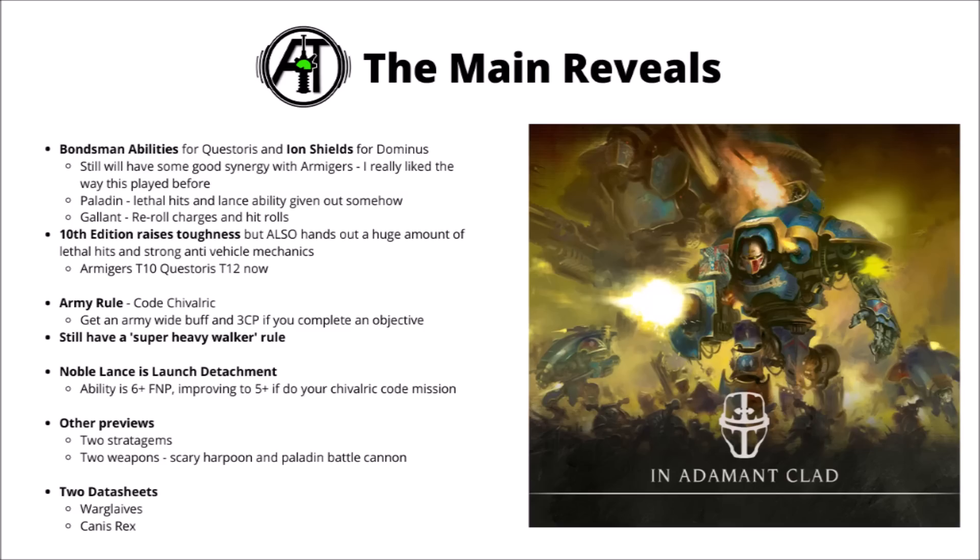Two stratagems are included, two weapons including a spectacularly scary Thundercoil Harpoon, and then a couple of datasheets — one for the Armager Warglaives and one for Canis Rex.